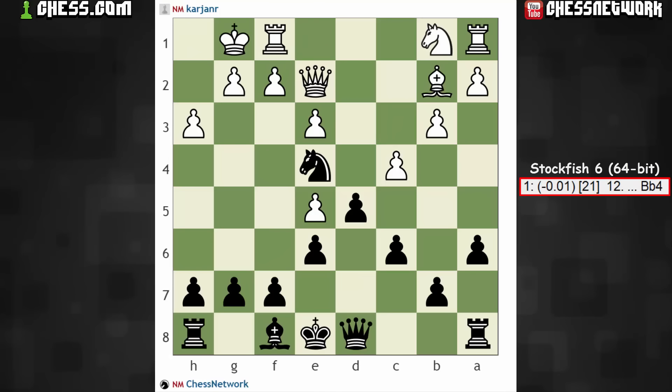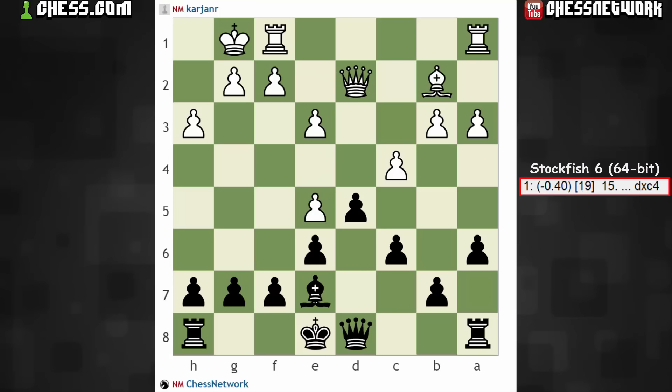As it played out in this one, after the knights were exchanged, Stockfish likes knight to c3. Knight to d2 — this is becoming too simplified with the queens coming off.